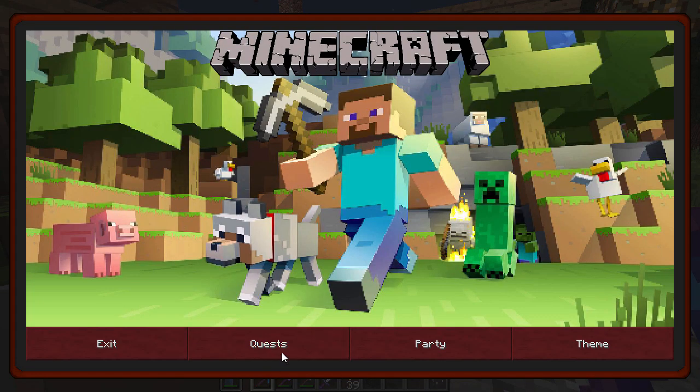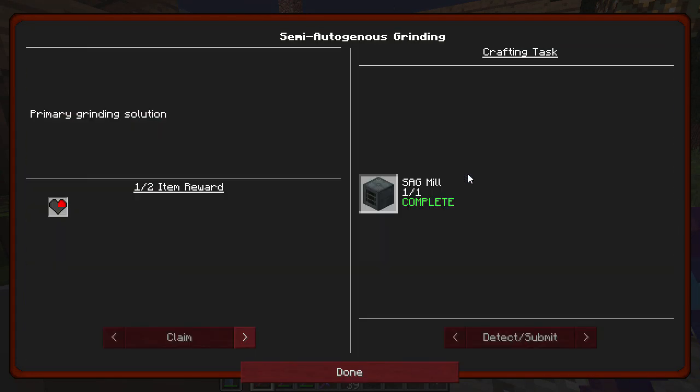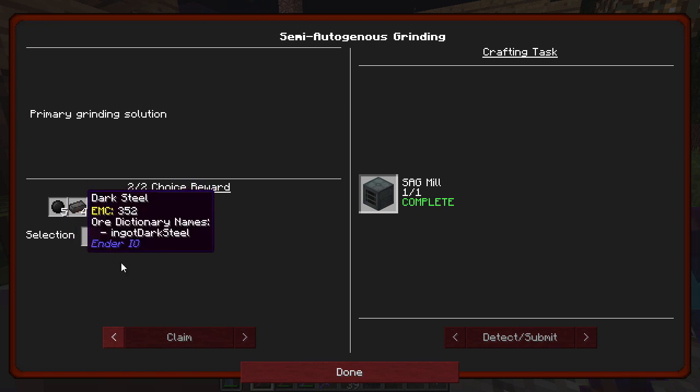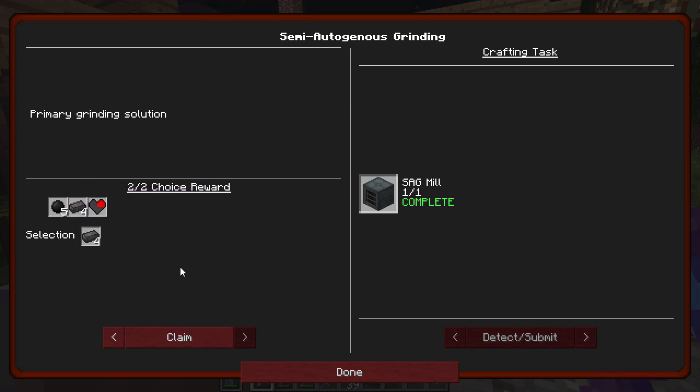So the reward for that quest will be dark steel or a dark steel ball. You put these in the sag mill and they provide bonus output, main output, and power reduction. I need to research those to see how long they last in there, but I think we'll probably just go with the dark steel for now.